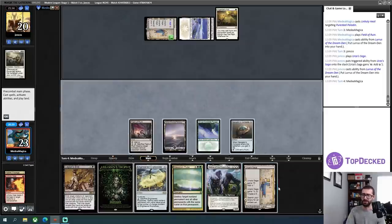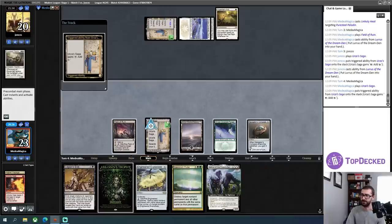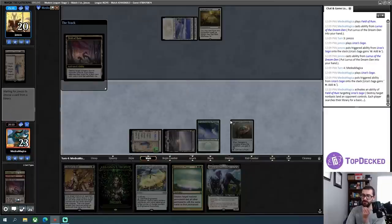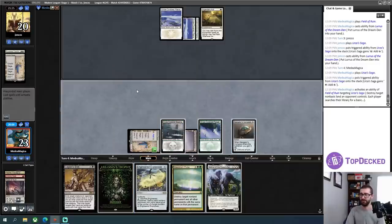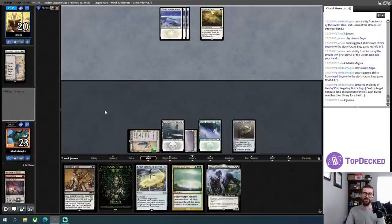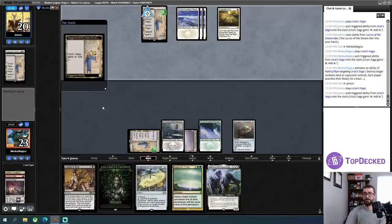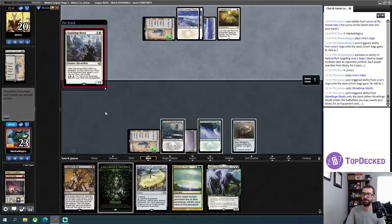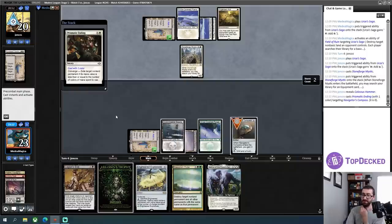I'll Assassin's Trophy that land if I at all can afford to do so — which it seems like I can. Actually I also just have Field of Ruins sitting in play — I could just do that instead. I want to get a black land so I can cast Assassin's Trophy in this turn cycle, and that works towards me casting Lurrus later. I'll Assassin's Trophy the heck out of that. A Stoneforge Mystic is happening — and that is a hammer. Definitely was not thinking too deeply. That can go — let's take out this land. I'll have to do something to answer either the Stoneforge or the hammer.